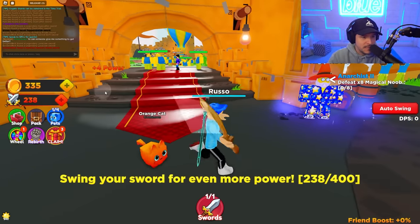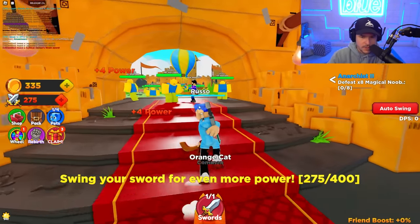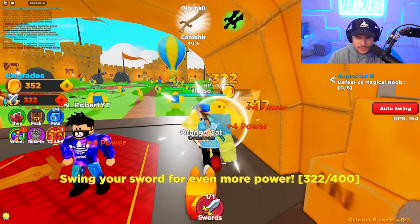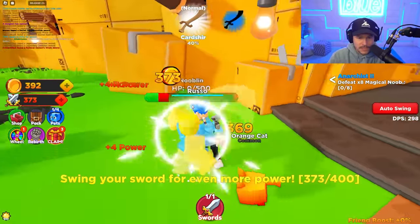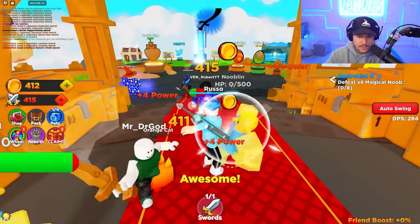Look at this — someone just found a Mythical Demon's Wrath Sword. That sounds really cool. So let's do this until we get to 400, and while we're at it we might as well take on some nooblins. It says we have to defeat eight Magical Noobs, which I don't know where those are, but we'll have to defeat them. We're about to hit 400 to complete our next quest — there we are!